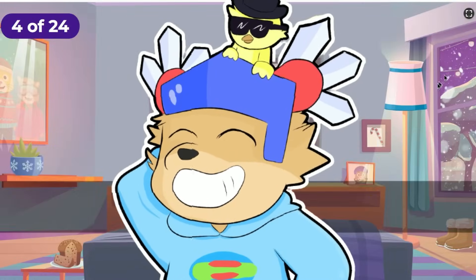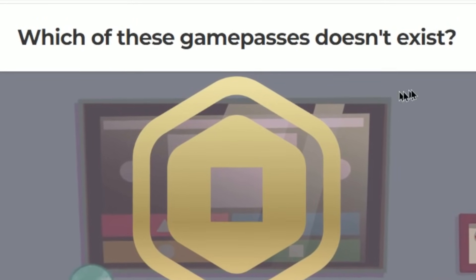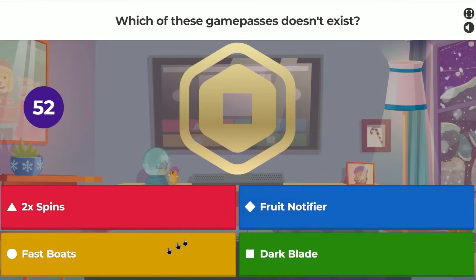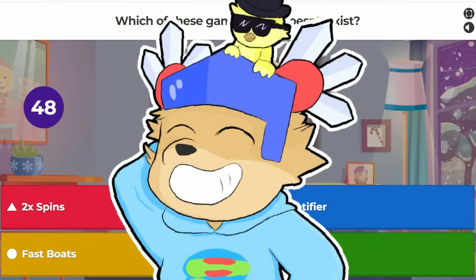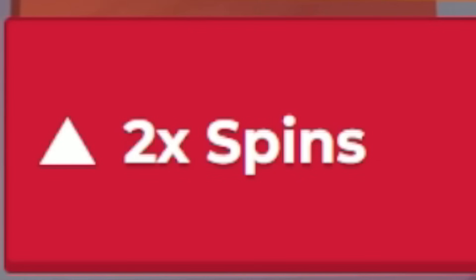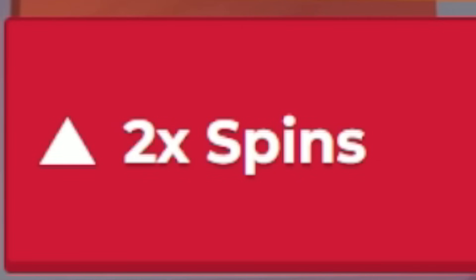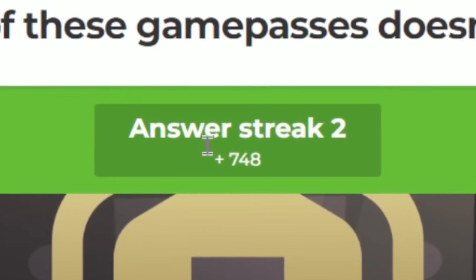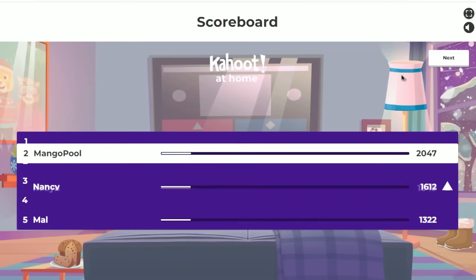Next question: which of these game passes is fake — 2x Spins, Fruit Notifier, Fast Boats, or Dark Blade? Since I own every game pass and I don't remember buying 2x Spins, I went with that. Correct — two-answer streak!